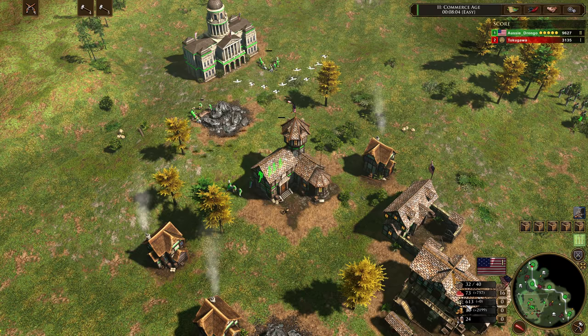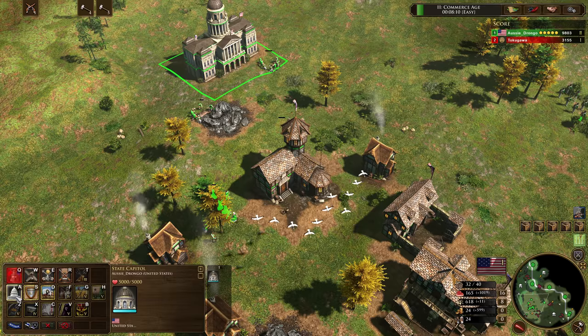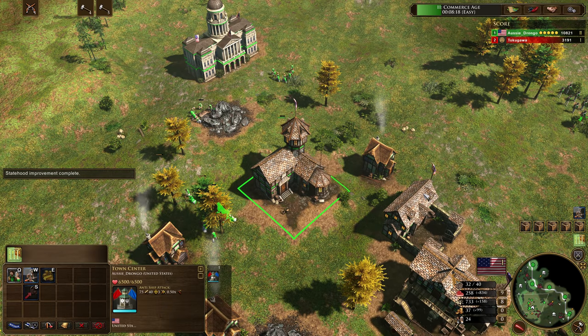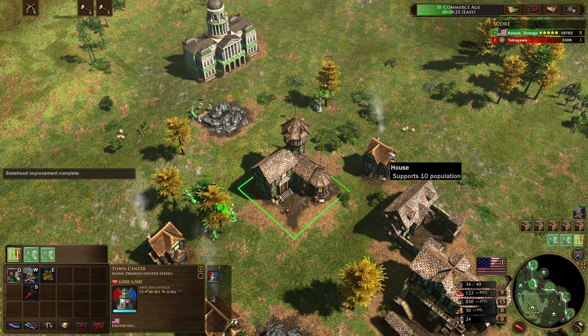Once in Age 3, we make sure to age up with Statehood very fast, targeting an age-up time before nine minutes. We drop down two Town Centers and from there we can begin booming and producing more units. That's essentially how you open with the Trading Posts.